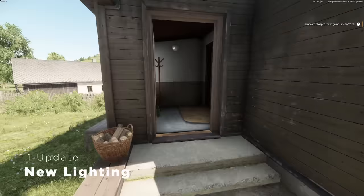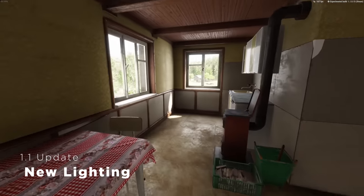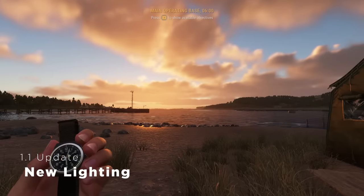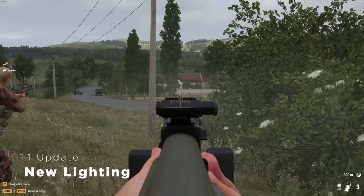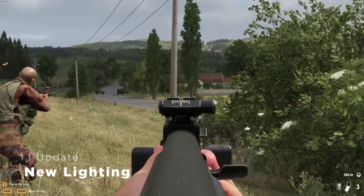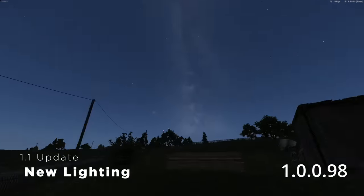If this is the first time you're booting up 1.1, you might have noticed something has changed a little bit with the visuals — and no, your eyes aren't deceiving you. This update has had more work done to the lighting engine, which brings more contrast and dynamic range to the environment, mixing harsh light with soft light. The way the lighting changes when clouds roll by, highlighting certain areas, looks absolutely stunning. Nights have gotten a bit darker too, bringing back the need to use flashlights more often.